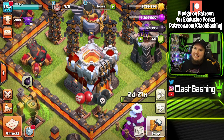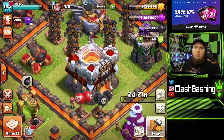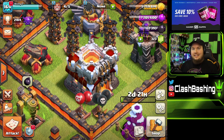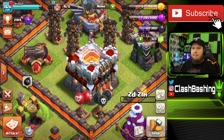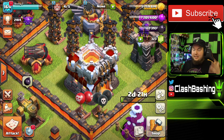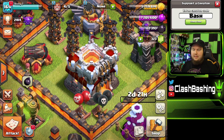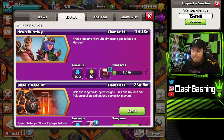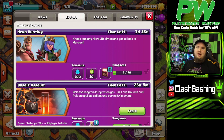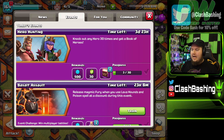What's going on Clash Bashers, Rocky here. Today we're back on our free-to-play Town Hall 11 account. What we're gonna be doing is working on keeping our builders busy — one of the biggest parts of being free-to-play. We have four builders busy. I was farming and grinding, trying to build up for this event. We have the hero hunting event, which is amazing for a free-to-play player — we gotta knock out any hero 30 times.